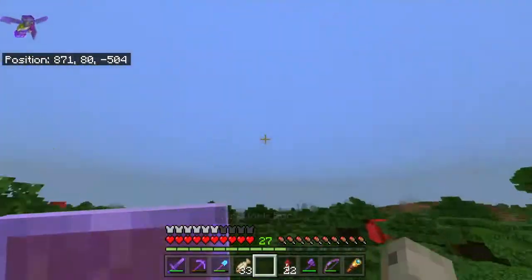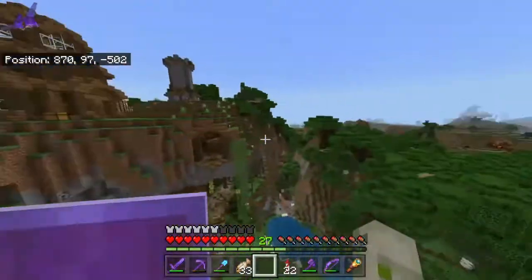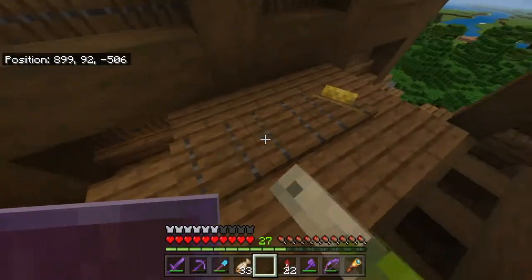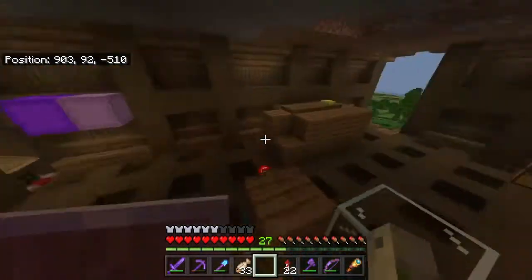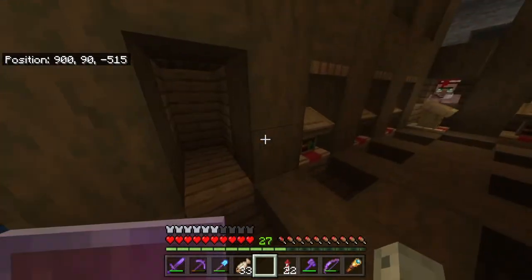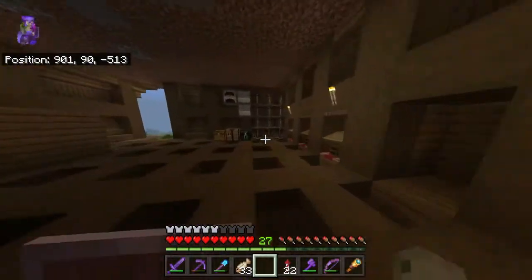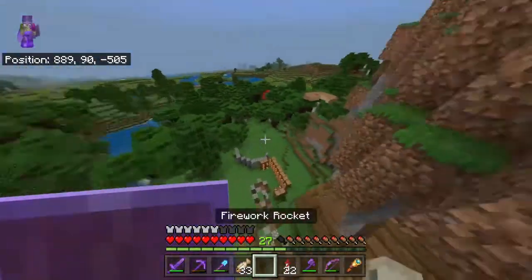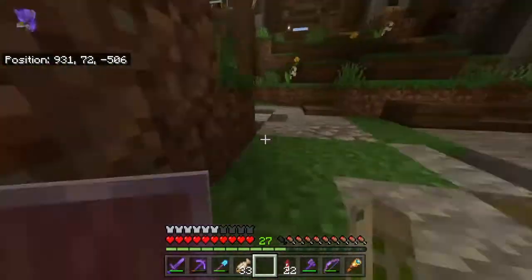One more thing — if we fly up here, this is the villager trading area. There used to be a zombie up here; I had to turn it on peaceful because I almost died one time. This also used to be a villager breeder but then I didn't need it anymore so I removed it. For some reason there's not one here — I think someone removed it, which is not nice. The villager trading area is not completely done, just because I didn't really feel like it and I don't really use it that often.